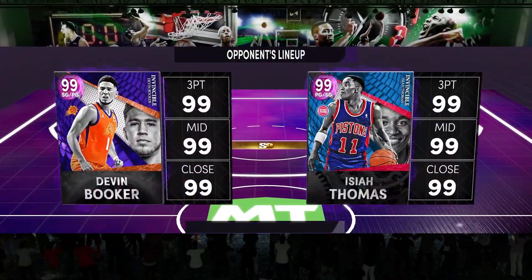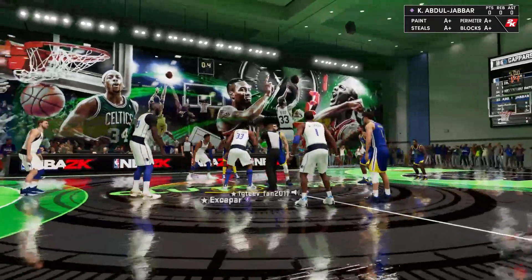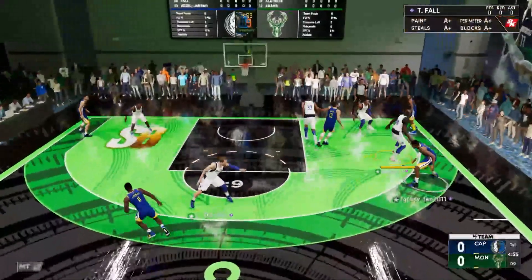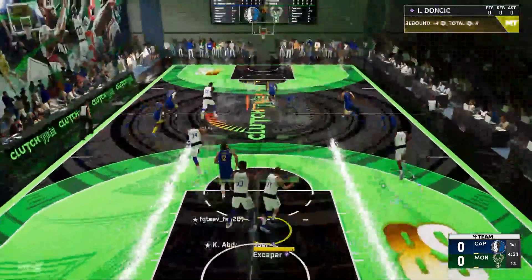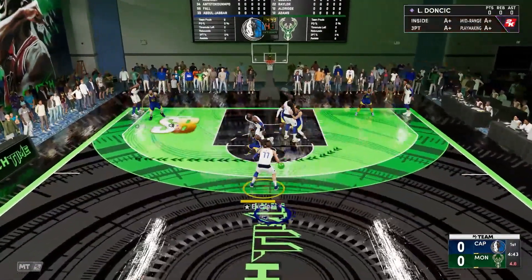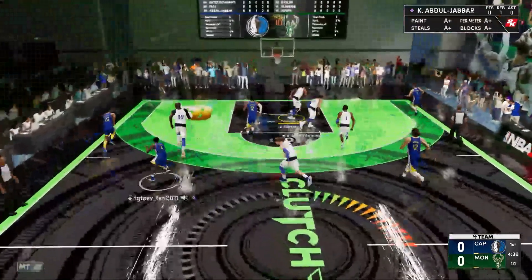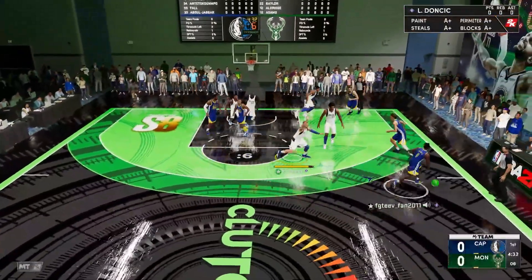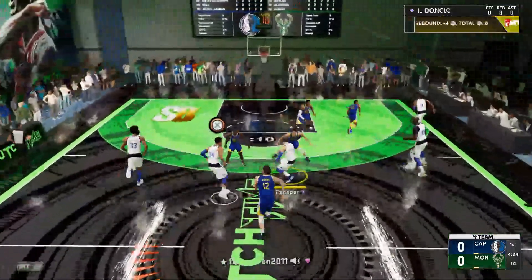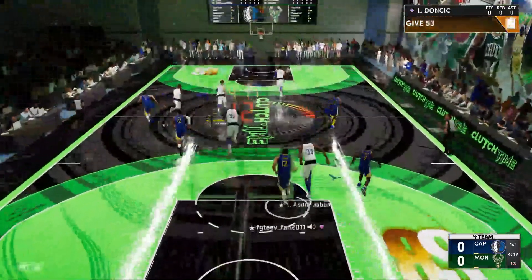All right, Devin Booker, Isaiah Thomas, Elgin Baylor, Steven Adams, and LaMarcus Aldridge. This guy's definitely new to the game and it's not fair because we're giving him one of the best PGs — a top-two PG in the game. The only PG above him is the Invincible Luca, and he's got to go against that with this Isaiah Thomas. Look at this — Kareem does not let anybody get boards, and he's got Steven Adams trying to full-court press us, which is just interesting. Four out, one active — we'll show you why Luca is just unguardable.